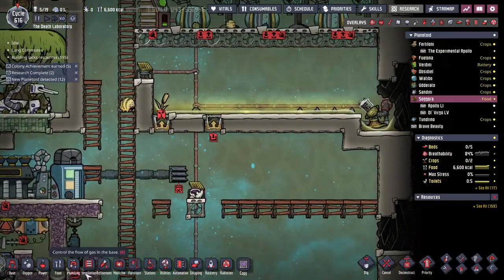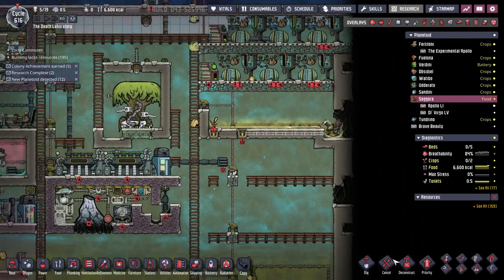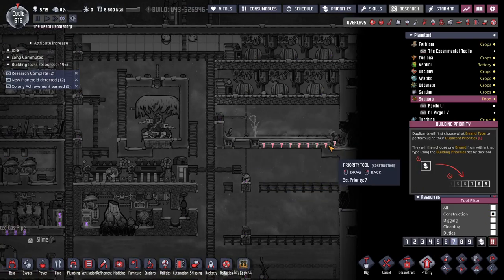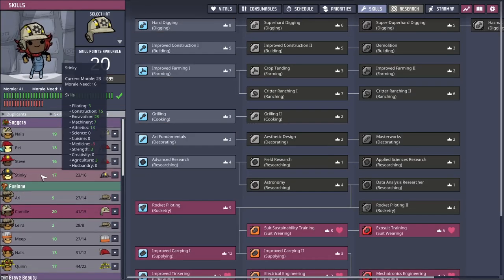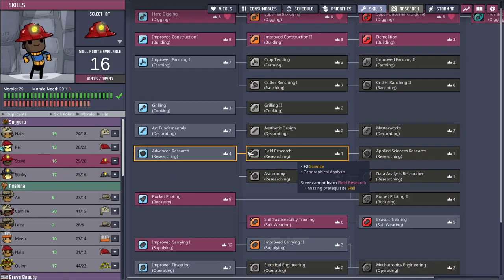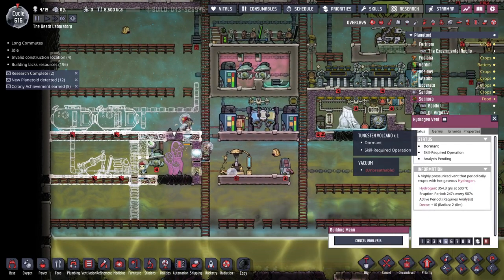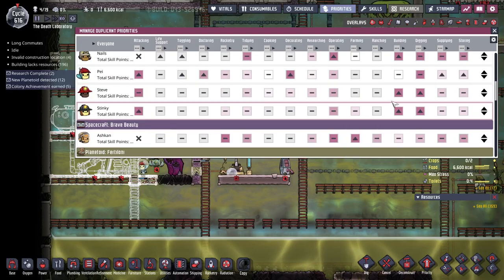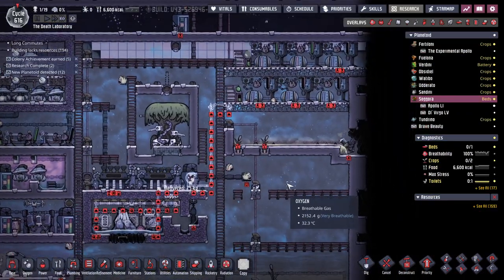Sediment-free rock. So I need to turn magma into rock. Why are you saying I'm out of sedimentary? Probably should train someone as a field researcher over here. We've got the most morale available — looks like Steve. Just because I want to know when these are going to be active, let's mess around with Steve's priorities a bit. There we go. So much stuff to do, so little time.